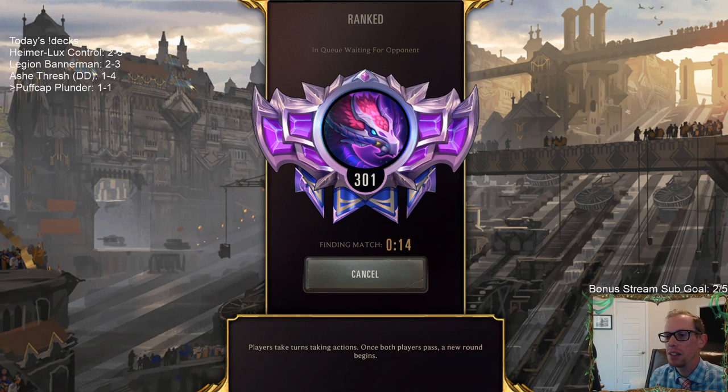Those Puff Cap Peddlers are awesome. Even though they played two Tusk Raiders and were going to have a 20-power Sejuani in hand, they couldn't play it because they still had their 10-power Sejuani in play. Which I guess was actually 11 and 22, but still.